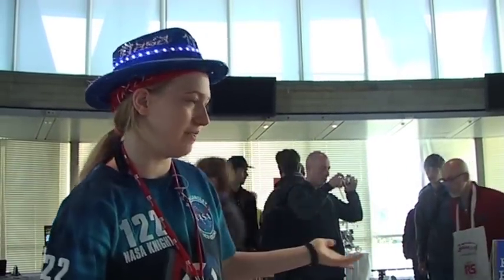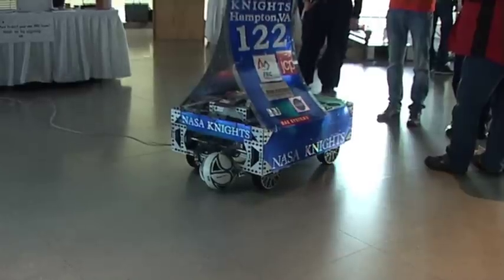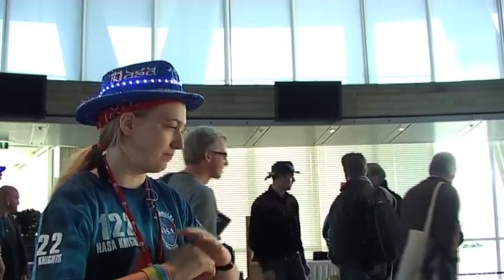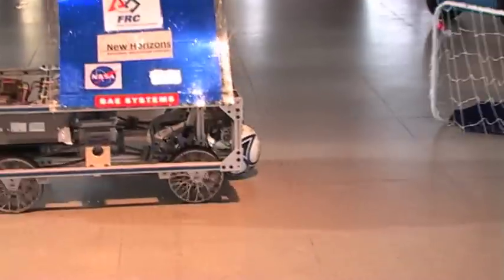Hi, I'm Becky. I'm a fabricator on the NASA Knights Team 122 and I'm here to talk to you about Excalibur. This robot is built in six weeks. It has five motors on it — four for driving around, making it very maneuverable, and the last one is for the kicker. The kicker uses both a spring and two cams, where it's pulled back and then released into a goal.